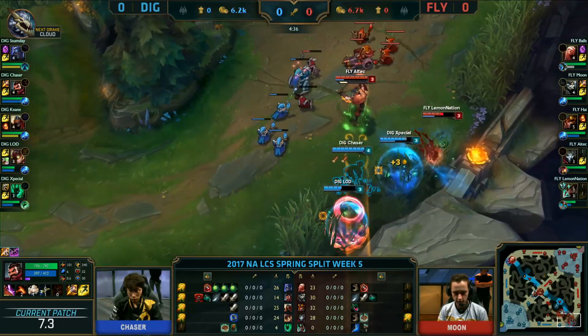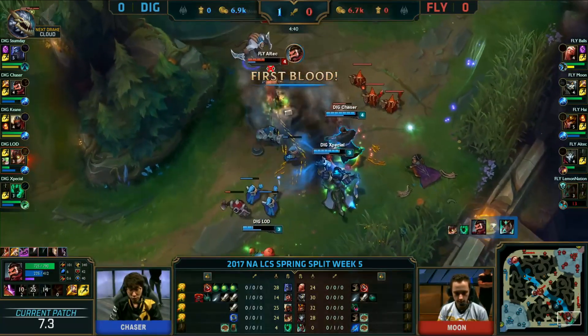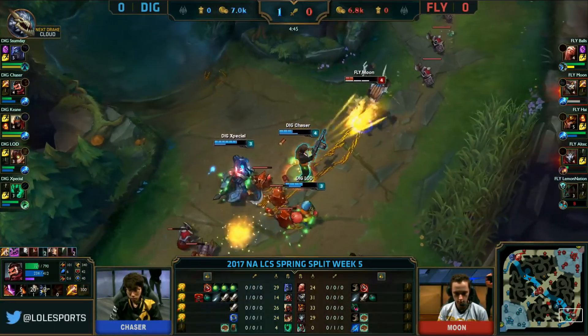Yeah, this is blind, but now Chaser's gonna show up. Good hook there on Special — Lemon Nation could be in trouble. Damage coming through, both trying to trade, but first blood goes over to Dignitas Moon. But a little late — Chaser's gonna get aggressed on, but Moon went too far forward.